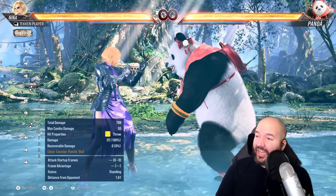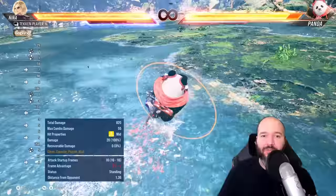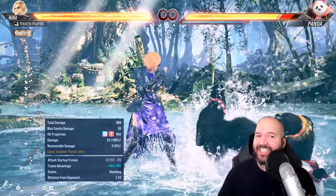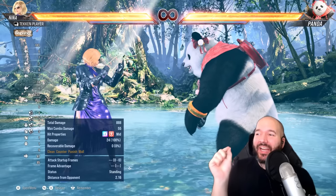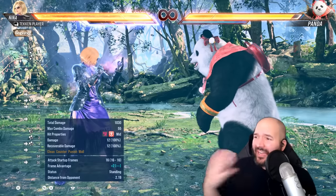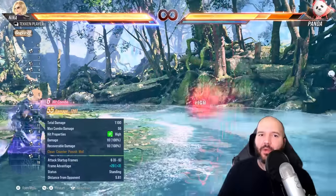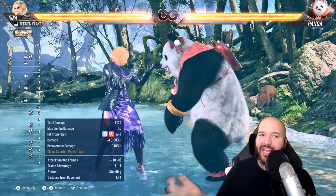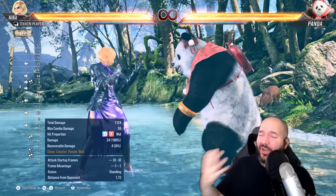There are two Heat Enders — moves that instantly end your Heat state. One is Heat Smash, which the tutorial shows first. The other is Heat Rush, where certain attacks can be dash-canceled in Heat. Both instantly end your Heat state, but they don't require any specific amount of Heat — even a pixel of Heat remaining lets you do these Enders. The recommended strategy is: while in Heat, take advantage of the passive buffs. Then when you're getting low on the meter, use your Heat Rush or Heat Smash to close it out and really optimize the damage you get out of Heat.